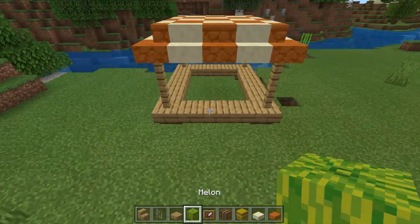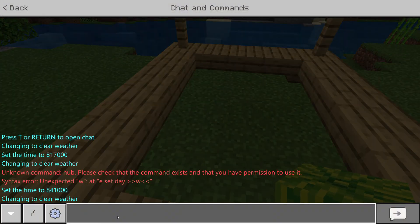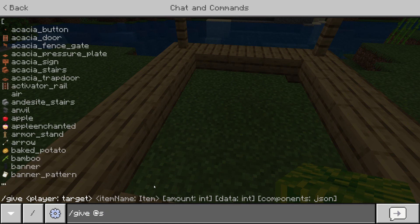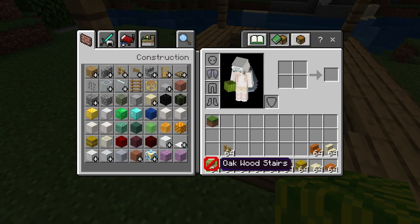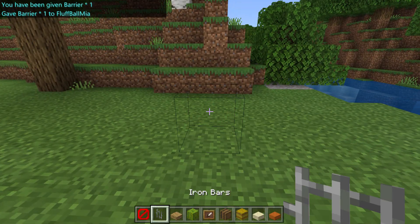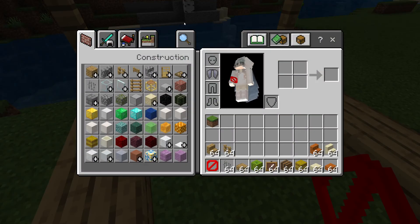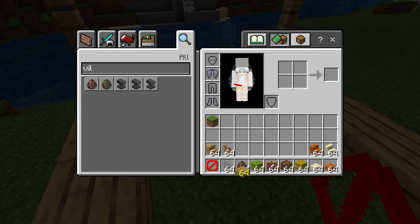I'm going to do a bit of a command here. The way to get barriers — they're basically invisible blocks. You do slash give [player] barrier, and then you get one barrier. But if you're in creative it means infinite barriers. What this does is — it's invisible, you can't walk through it. You can trap people with it. Don't pull off too many pranks with it though. I'm going to get a villager and trap him inside here so it looks like he's selling stuff.